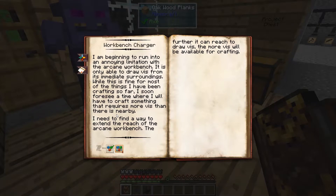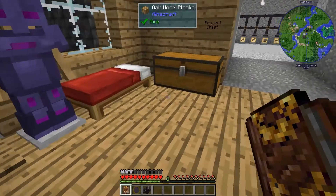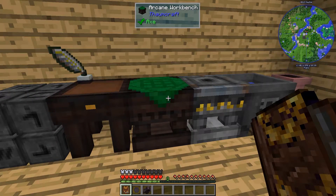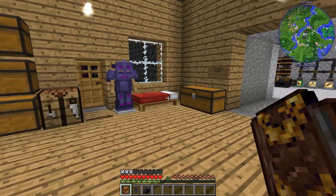We've seen that we've had some trouble being able to make stuff in the Arcane Workbench because we don't have enough Vis to do that. Rather than run out to find another chunk — and sometimes there won't be any one chunk that has enough Vis — we're going to make the Workbench Charger, which will allow us to draw Vis from the surrounding eight chunks in addition to the one we're in, and get us a lot more Vis for our Workbench.